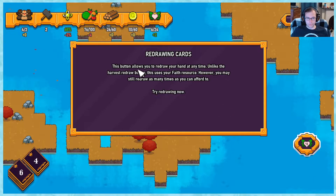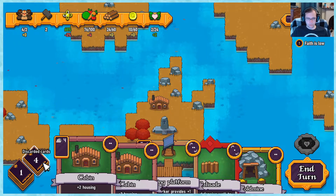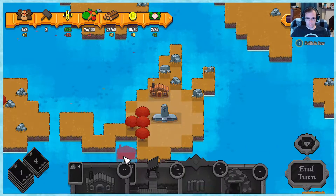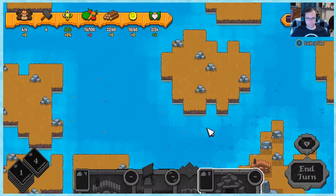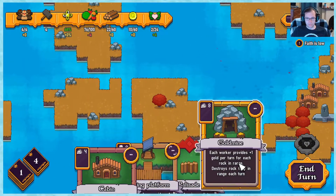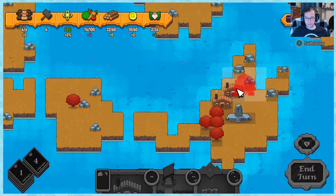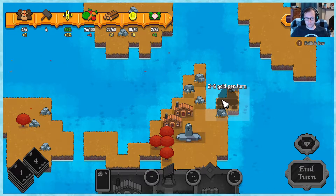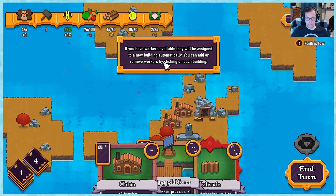It's autumn now. Redrawing cards allows you to redraw your hand at any time using your faith resource. We need more housing. Let's put the gold mine over here - it needs to be accessible. This is two to six per turn. If you have workers available, they will be assigned to a new building automatically. You can add or remove workers by clicking each building. We have three miners in here right now, maximum of three, six gold per turn.